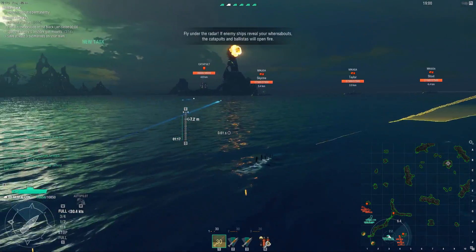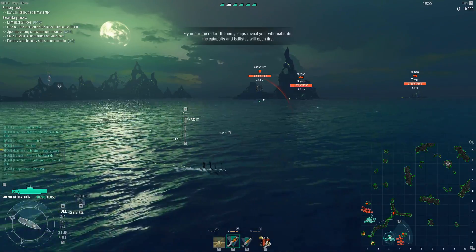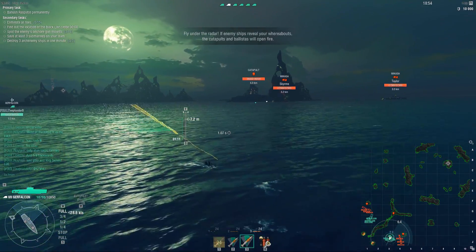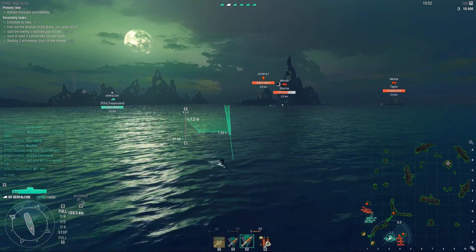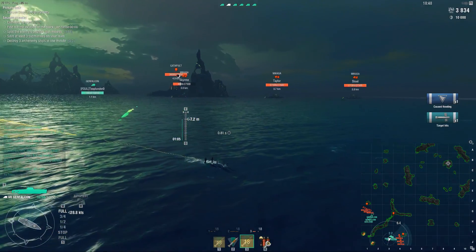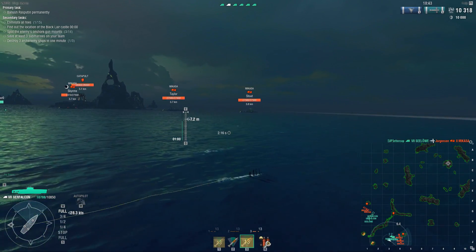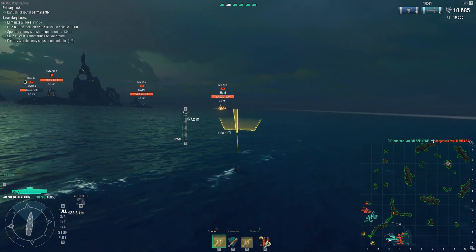But your two damaging torpedo launchers are actually at the back of your ship and you launch them backwards. So in the beginning we were trying things like rushing them, disabling them and then turning around to use the damaging torps and all kinds of trickery. But ultimately the best way to deal damage was to just stun them and then YOLO past them and torpedo backwards as you keep sailing on.